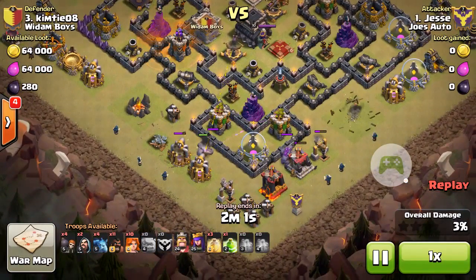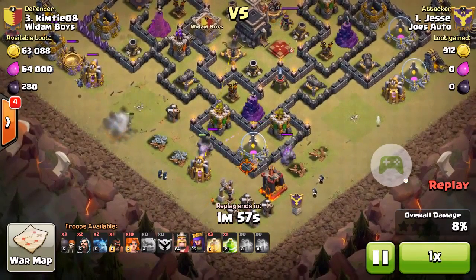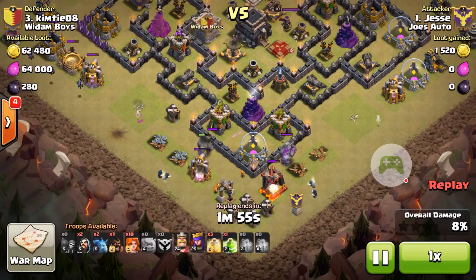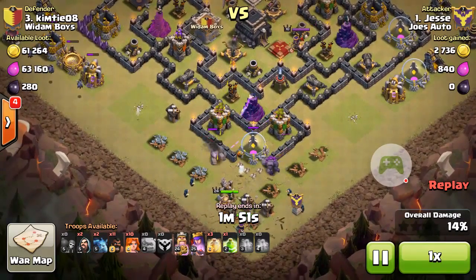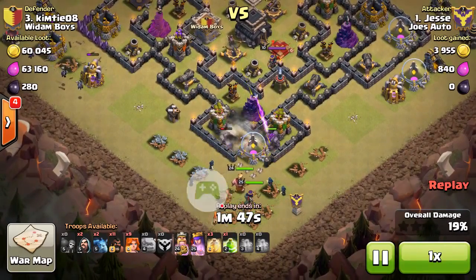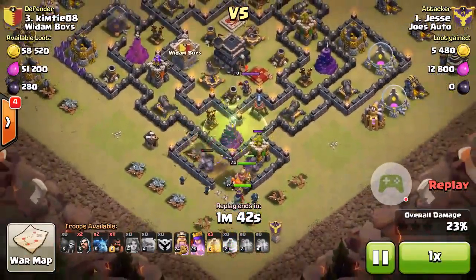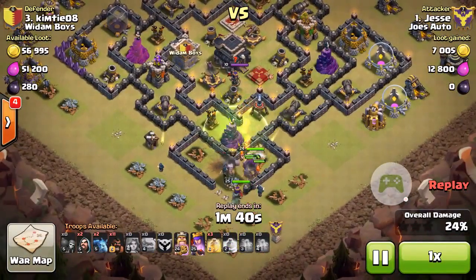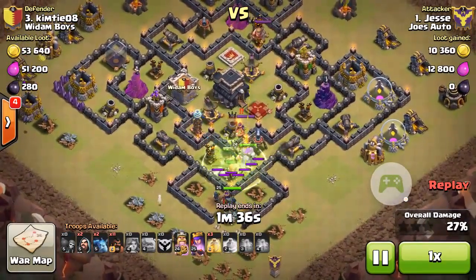He releases his two golems in the bottom corner and creates a wizard funnel. He uses his wall breakers to get the golems in and then has the ability to jump into the core from that spot. Very good placement of his jump spell, and you can see he releases all of his valkyries, which blast right into the core and rip up everything bunched up in the middle.